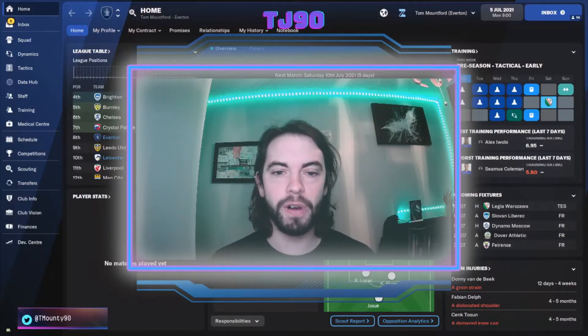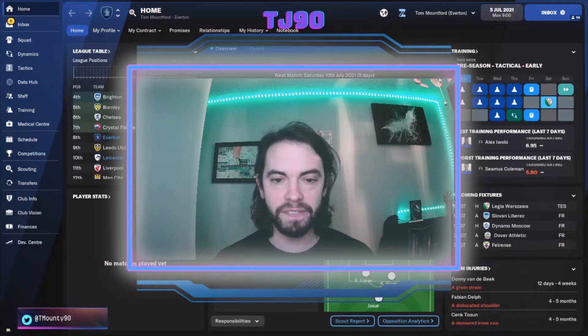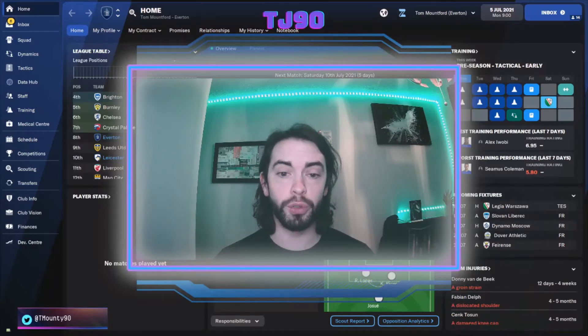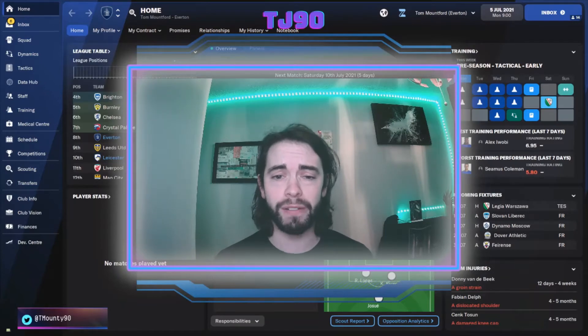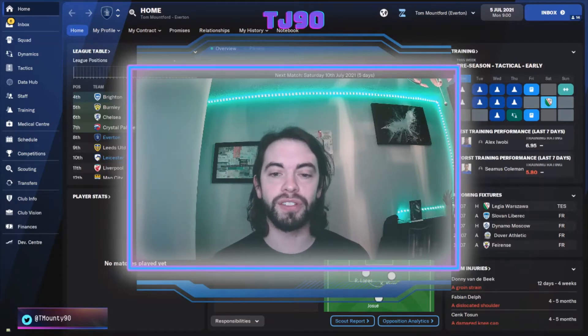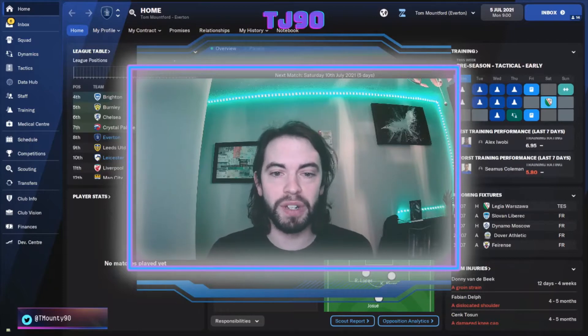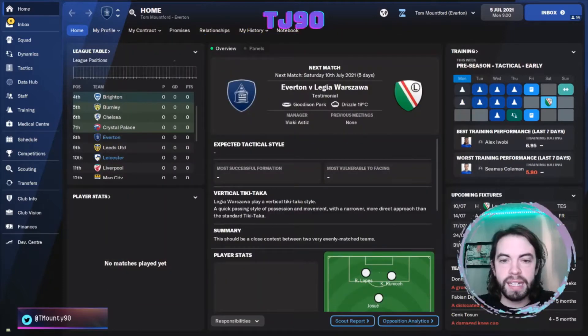Hi everyone, it's TJ90 here. Welcome to another episode of the series 'I Test Your Tactics.' This time we're using a tactic straight out of Jake Cooper's Discord server — Henku's tactic. It's a very attacking 4-3-3 three-striker formation. Like me, he's also doing the pentagon challenge, and he's worked his way around Europe, winding up at Newcastle, getting them to a Champions League semi-final using this.